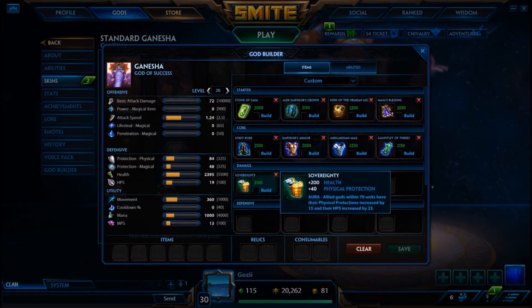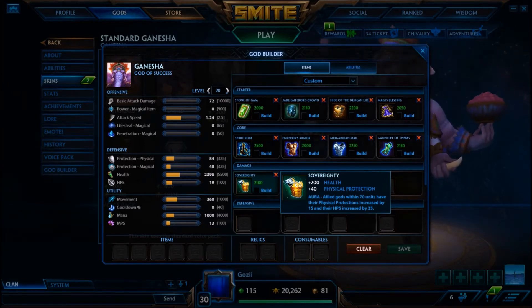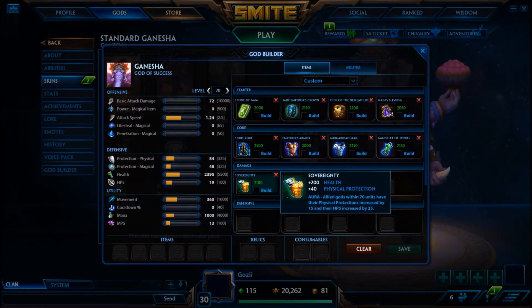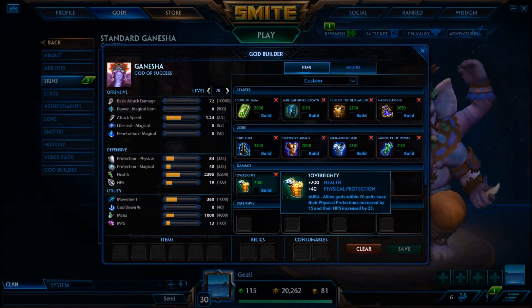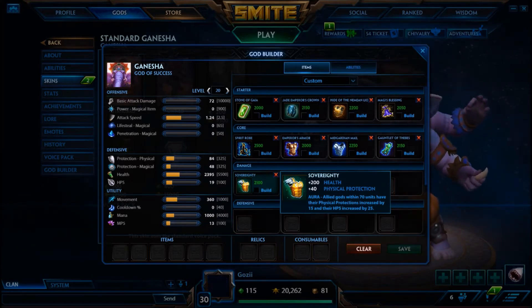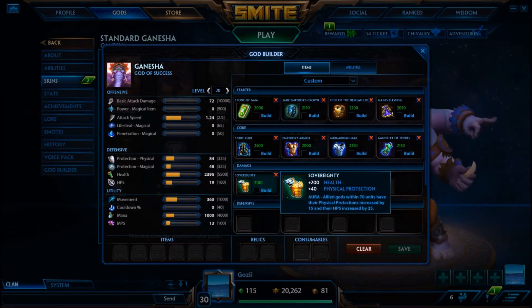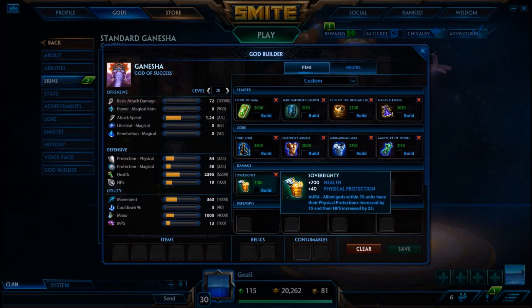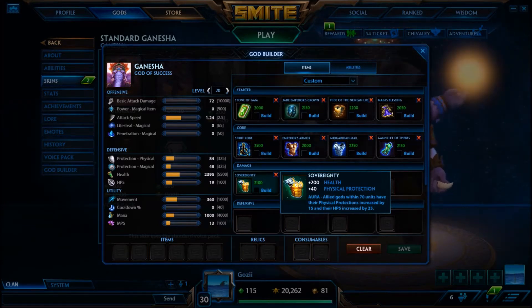Mid Guardian Mail is an item you could absolutely build in the third slot if the situation's right — for example, playing against a Bakasura or Osiris solo and a hunter. As for Sovereignty, it's a little weaker now; you get five fewer physical protections than before and the aura is drastically lowered. It's now a risk-reward situation — if you go the selfish build you risk losing team fights, but if you have more kill potential with more power it might even out.